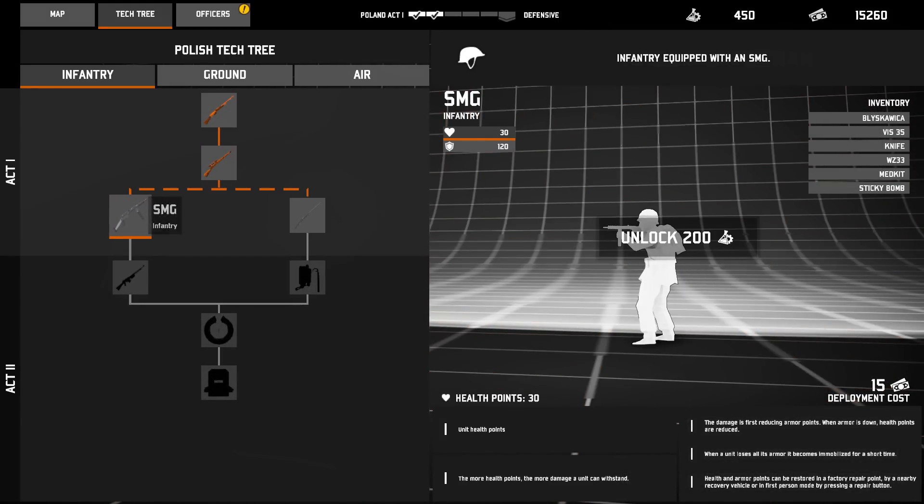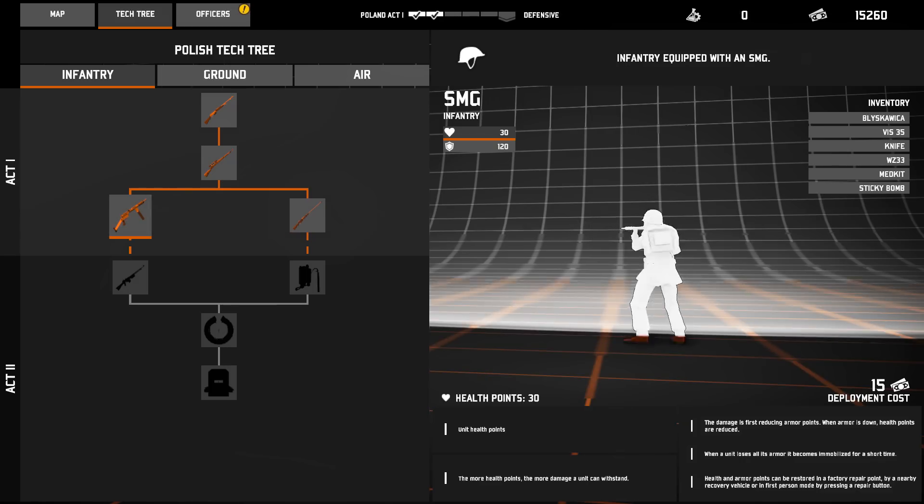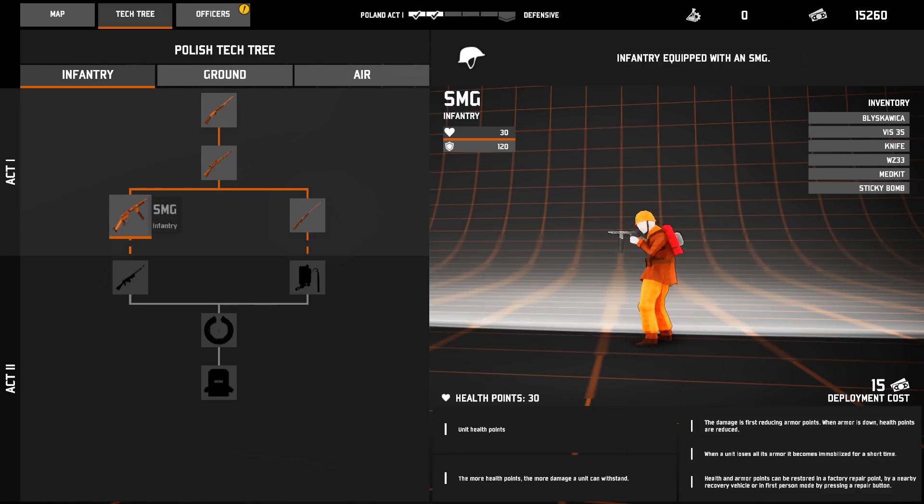The Polish are best with infantry, so I say we get the ATR and then the SMG as well. The ATR is, of course, anti-tank, and the SMG is really good close quarters, and I think this will help out in our battles a lot.